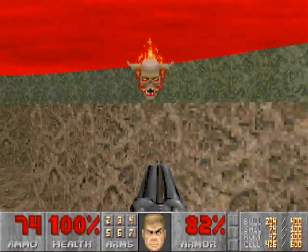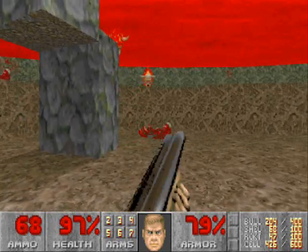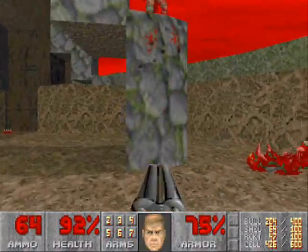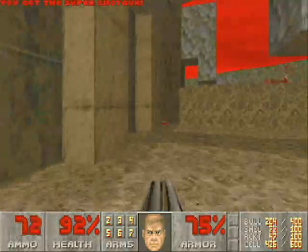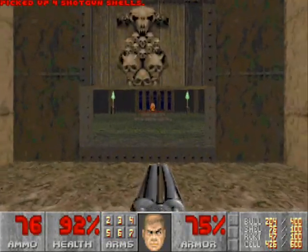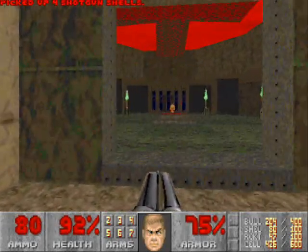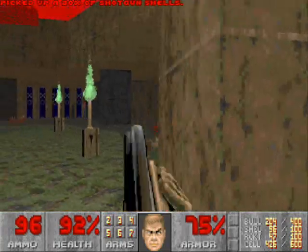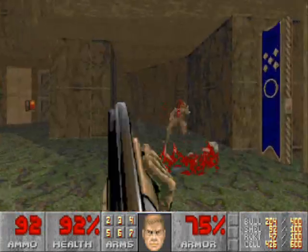Alright, so when you start, there will be about four lost souls in the starting room, so take care of them all. I hate lost souls, but then again, who doesn't? There are two switches in this room that you must press both of to lower both parts of the door, because pressing only one only lowers one part. Make sure to kill all the imps in this room first so that they don't cause problems for you later on.